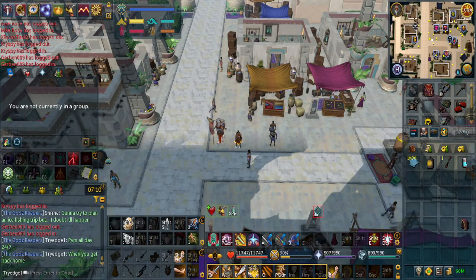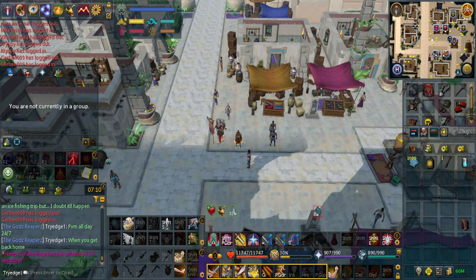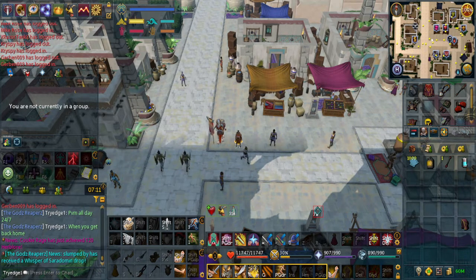Earlier this week I made a guide on the Menaphos city quest, however that was mostly for the skilling aspect of it, covering all of the items. For this part two, I'll be going over the combat NPC locations, because a lot of NPCs you may not remember from doing a quest a couple years ago since it's such dead content.